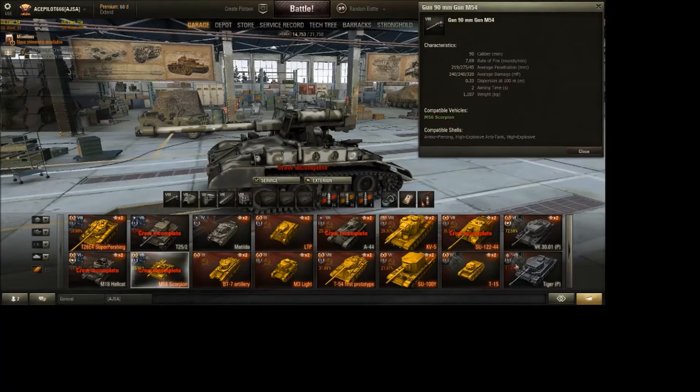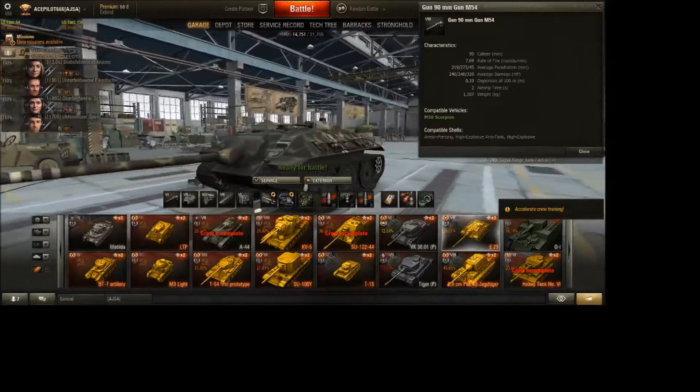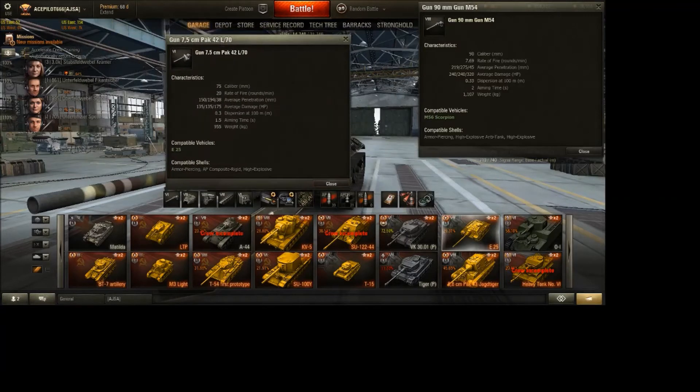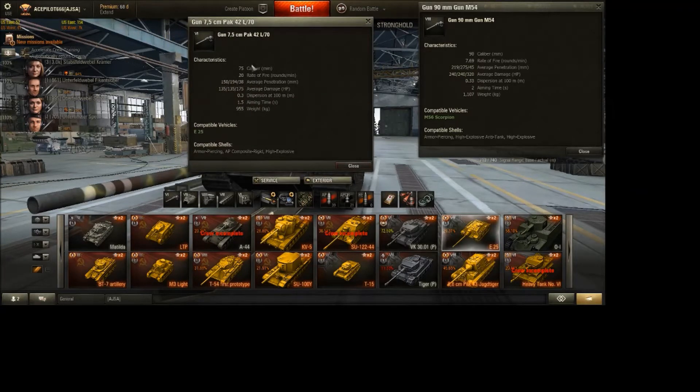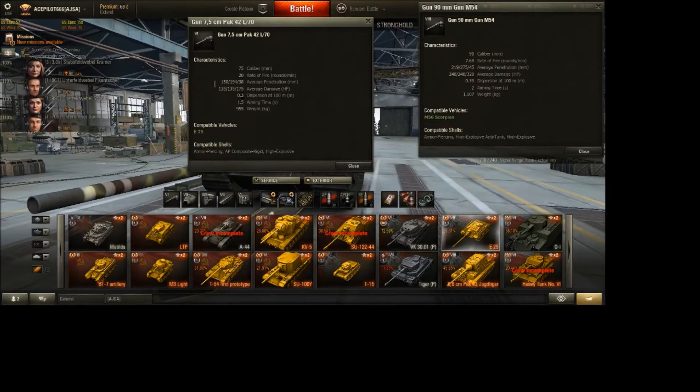Now here's where this thing shines: the gun. Let's compare it to the other tier 7 premium tank destroyer I have, the E25 — known for being OP as hell. But there's one downside: the gun. The E25's 7.5cm Pak 42 L70, used on the Stug, fires 20 rounds a minute — one round every two seconds. But look at its penetration; that's just terrible. Though it does have great accuracy and aiming time, its listed DPM of 2700 will never be achieved because most of your shells will bounce.